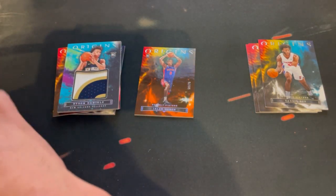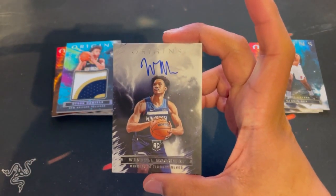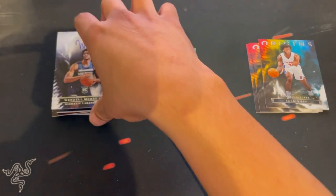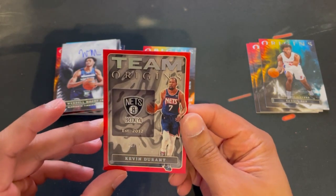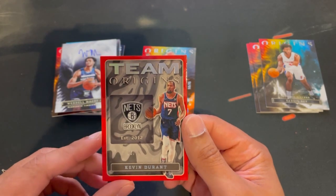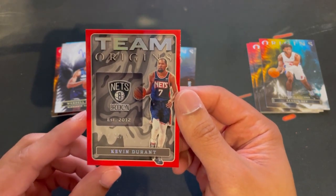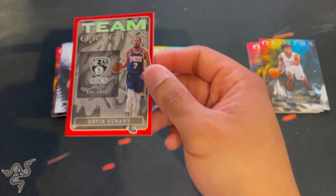Next up, we have Wendell Moore Jr. auto — no clue how he's doing this year, but I'll take it. And then we got a Team Origins KD numbered to 75 — when he's on the Nets. He's been all over the league now. We'll see how the Suns do — I really don't think they're going to go anywhere just because they got Chris Paul.